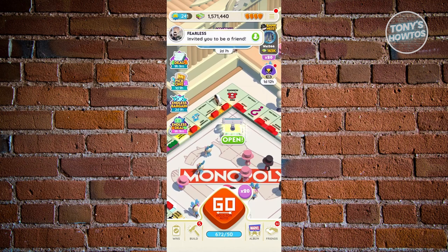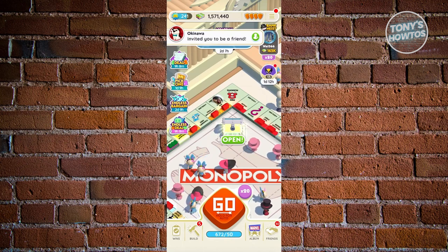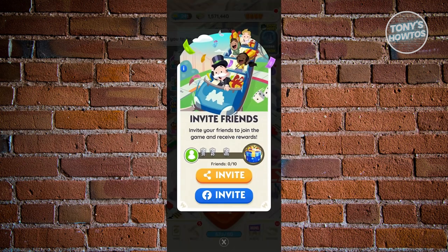The more direct and easiest way for you to earn dice in Monopoly Go is basically inviting different people to play. So typically at the bottom right, you have the friends option. Let's go ahead and click on it. From here, you want to go ahead and click on invite, and you should be able to see the invite section.